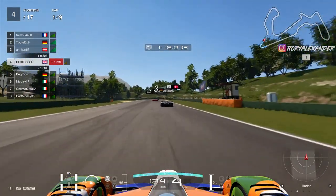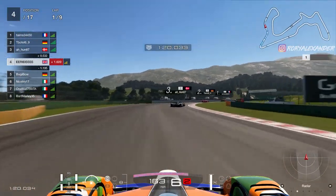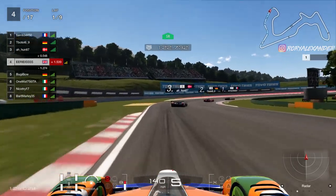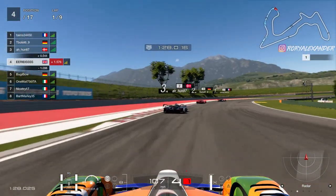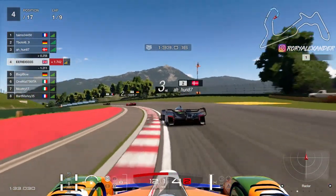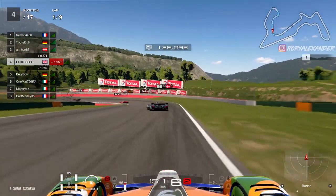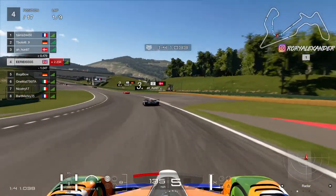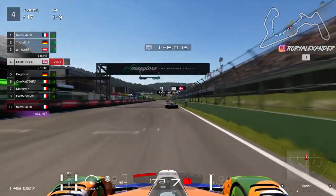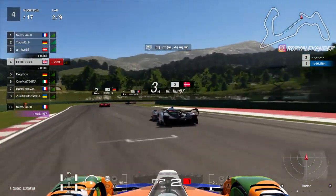Down to second but then flick up early to third to limit the wheel spin exiting the corner I call the corkscrew. I know it probably isn't called that but it reminds me of the one at Laguna Seca so I've adopted that name. Our pace is looking good, staying very much with the front group on lap one. I'm going to try and keep this car on the rails as it's even more dangerous in my opinion due to its power and lack of weight than the group twos, to minimize the risk of further mistakes.